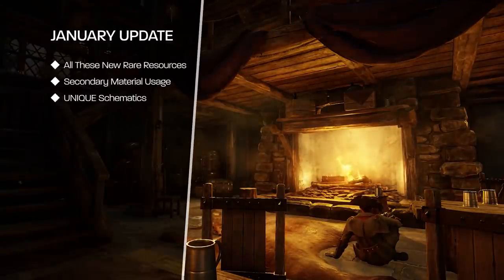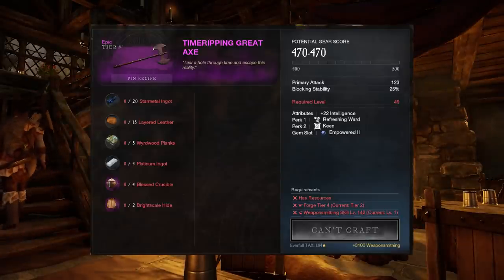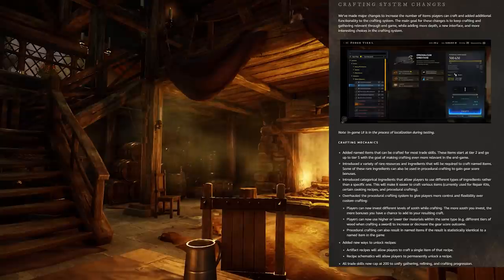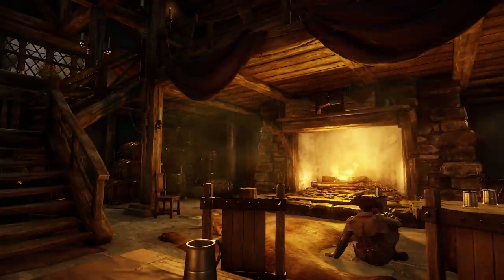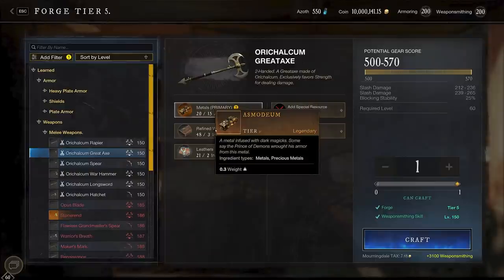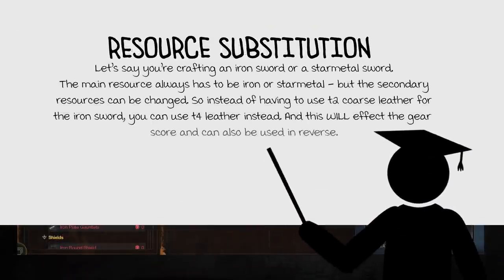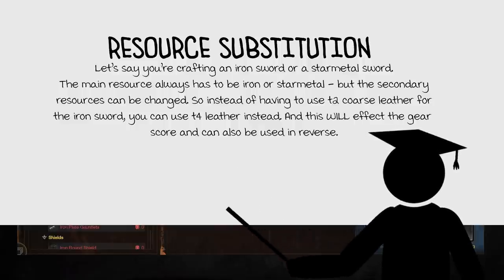During the January update, a lot of changes were made to the crafting system. They added unique named weapons that can be crafted or found in New World — meaning the crafting menus don't show the entire roster of things you can create. There are artifact recipes and regular ones. Artifact recipes are one-time use and associated with the higher quality equipment, while regular schematics unlock recipes forever. Secondary materials were also expanded — you can now choose from a variety of new materials to use while crafting, including higher tier or lower tier resources in the secondary slots to affect the gear score outcome. If you run out of tier 4 hide or cloth, you can use a surplus from other tiers in these brackets.